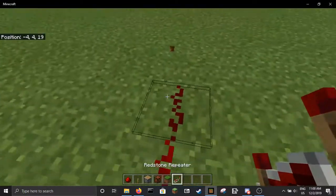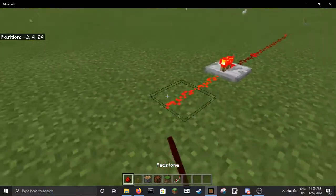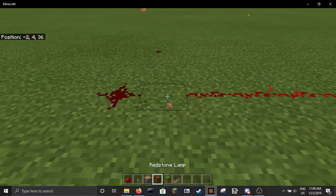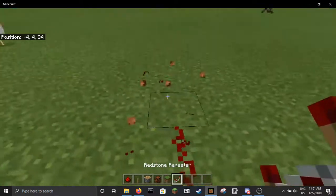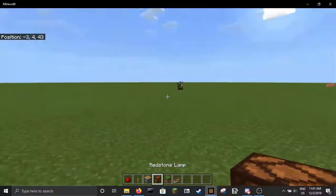And that's where this repeater comes in, and it does exactly what you think it does. It repeats the power, so we can extend it out again all the way out to 15, and you can see it does work. But if we put one more in, it doesn't work again. So what do we do? We can put in another repeater, and we can keep on going. You can do this as far as you want, as long as the chunks are loaded.